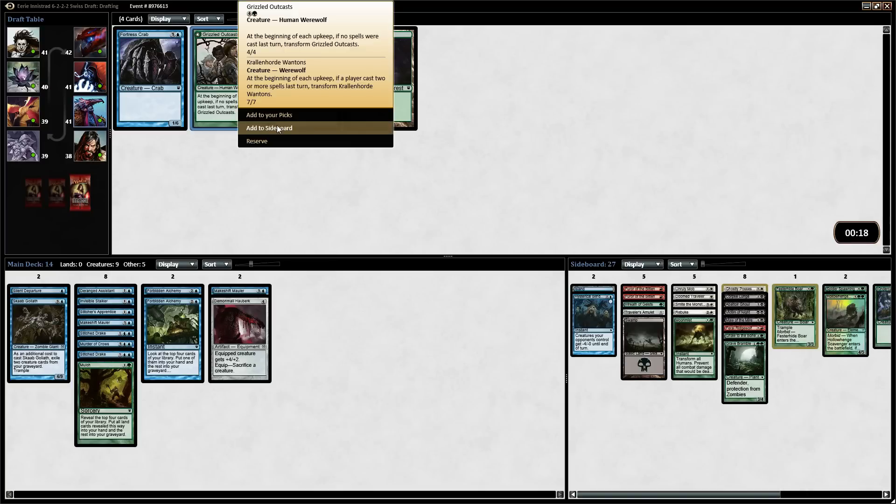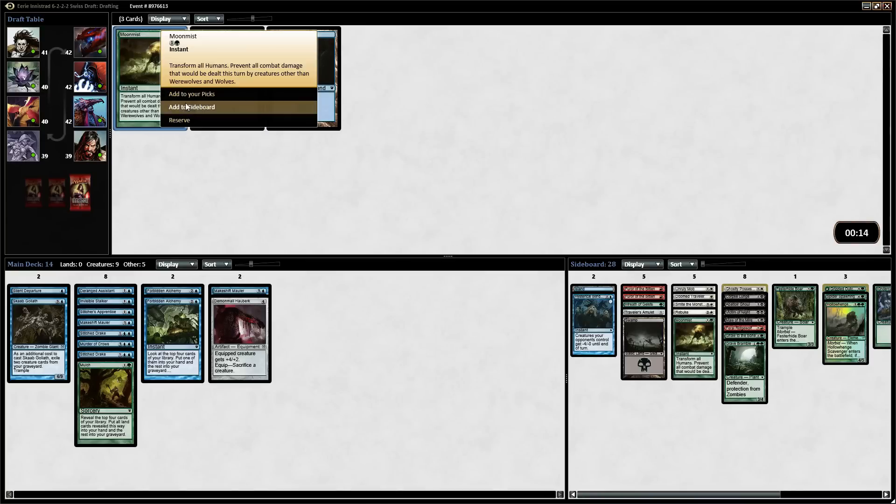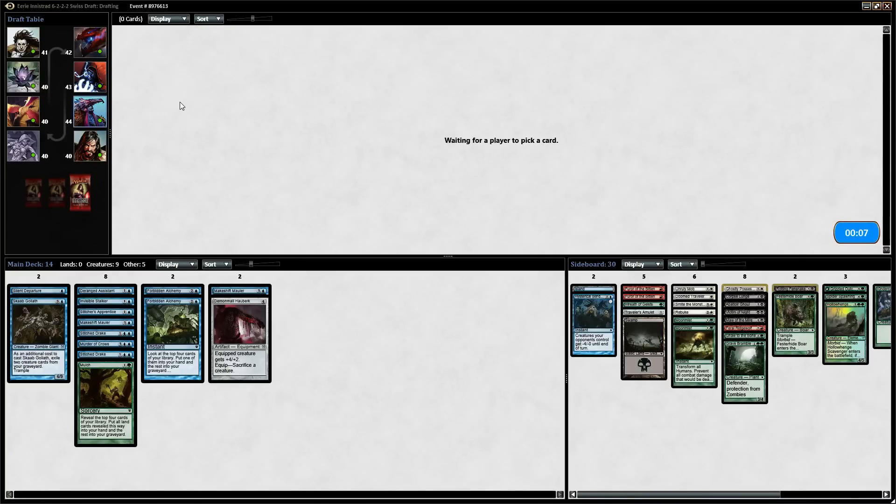The Festeride Boar came back — it is a card we need. Grizzled Outcast — something we can just play. Moon Mist is okay if we need to go into fog effects. I'm pretty happy with this pack and how the draft ended up.